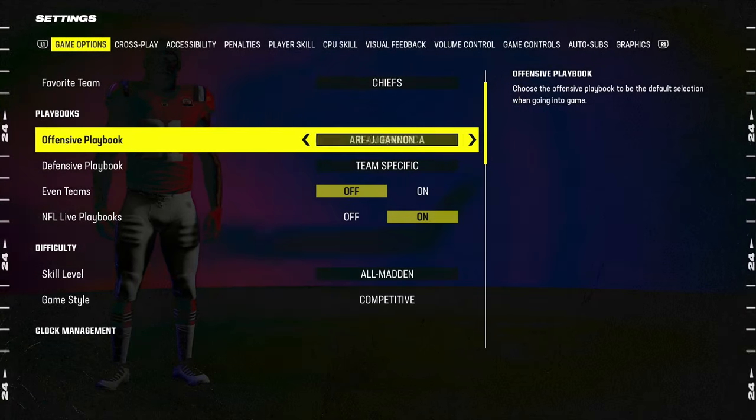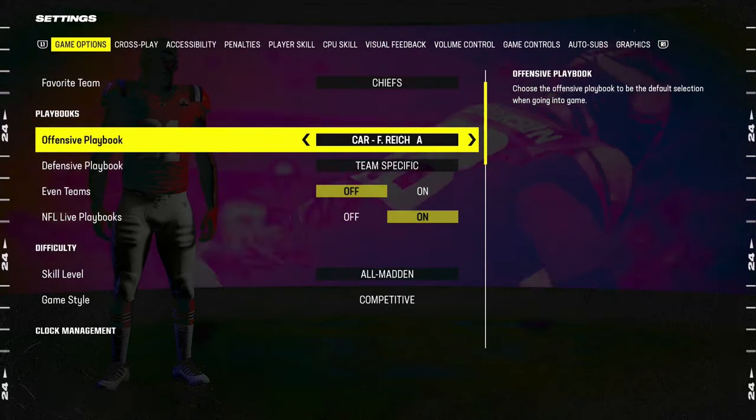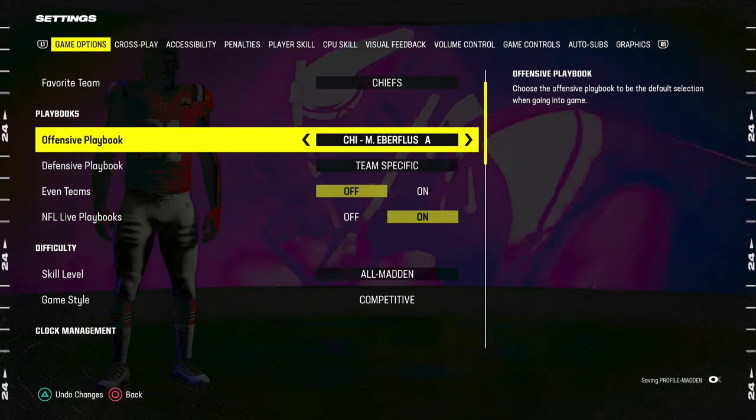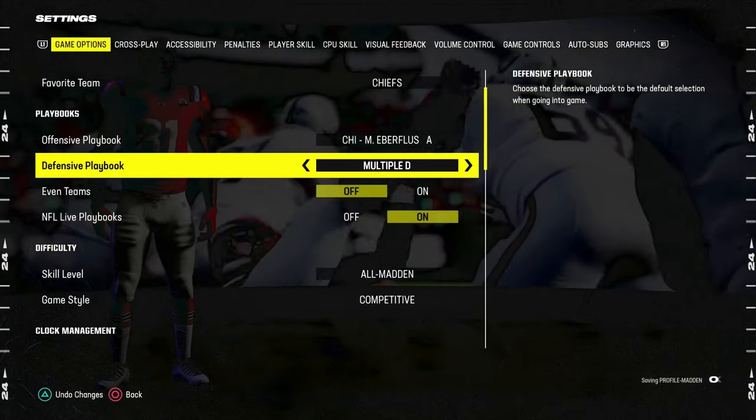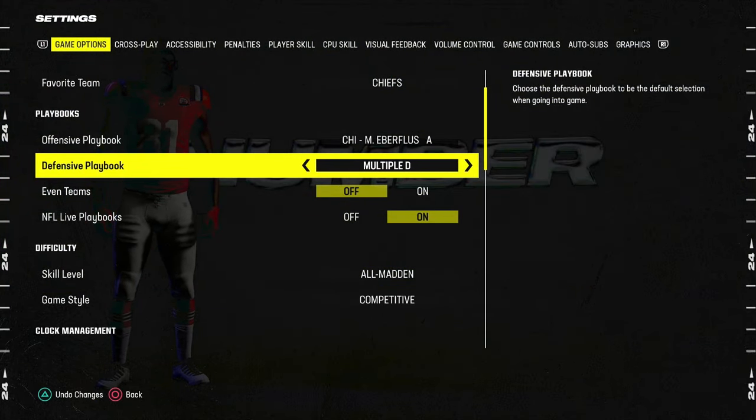In my opinion, if we're talking playbooks, the best playbook in the game right now is actually the Chicago Bears NFL Live playbook. The best defensive playbook, in my opinion, is multiple defense because it has dollar as well as some 3-4 and 5-2 stuff that are really, really effective.